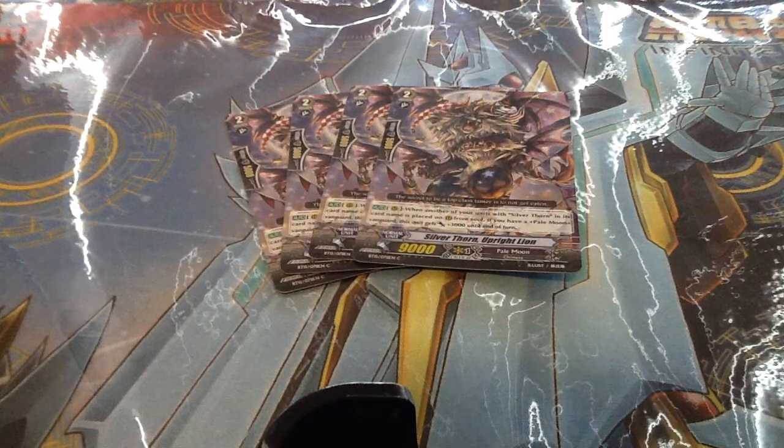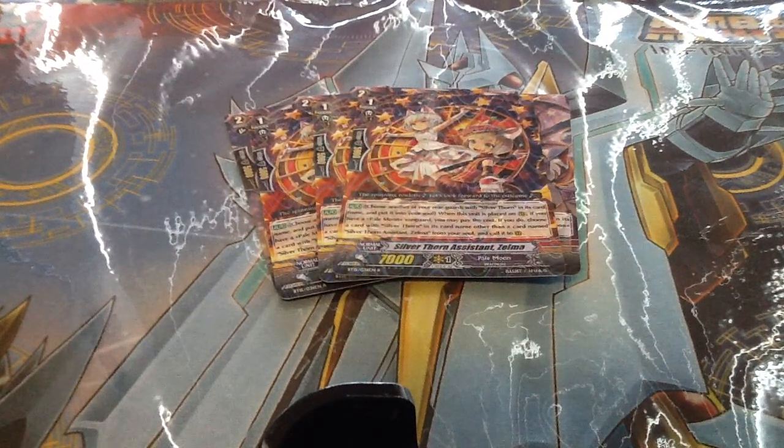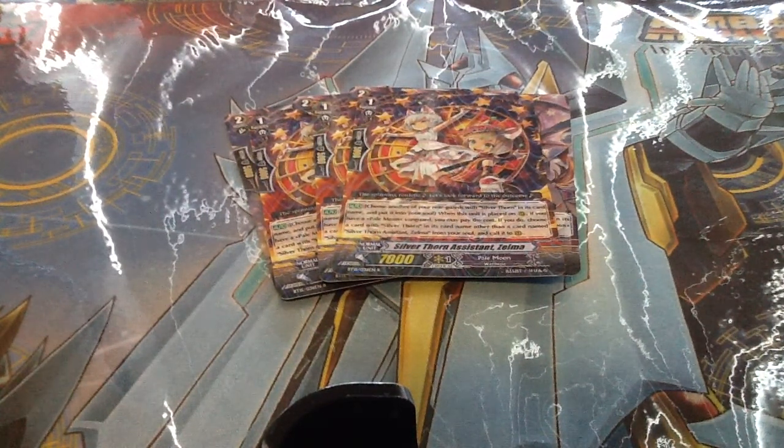So I got four Upright Lion, and then three Zelma. I could have gotten a fourth, but there was another kid there who was looking for Silverthorne stuff, so him and I kept asking people, 'Hey, do you have Silverthorne things, do you have this card, Zelma?' There were some people he got to first, some people I got to first. In the end, I wound up getting three of them, so I just need one more for the deck.